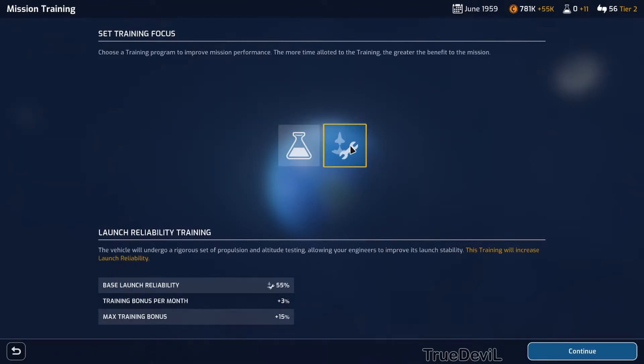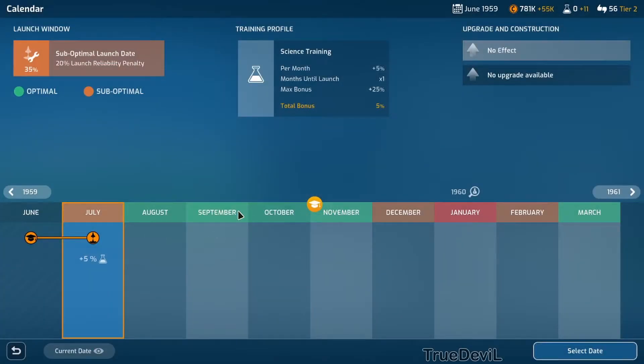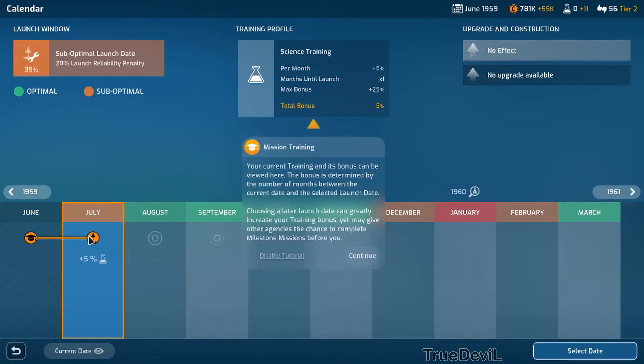Okay, let's try launch reliability training. Set a launch date - July. Your current training and its bonus can be viewed here. The bonus is determined by the number of months between the current date and the selected launch date. Choosing a later launch date can greatly increase your training bonus, yet may give other agencies the chance to complete milestone missions before you.